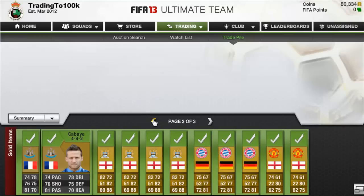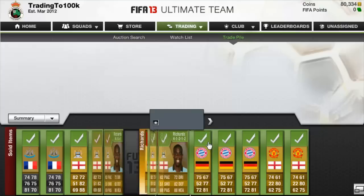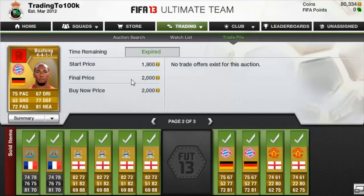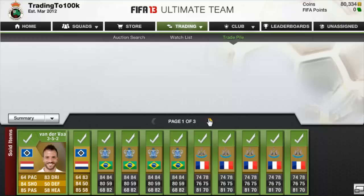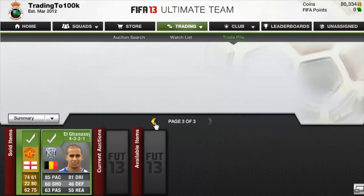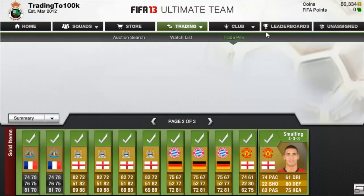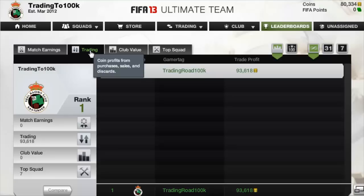I'm not really that great with the silver market — I haven't really tried trading with them much. I may try in a different series, but in this one I'm going to stick with gold. You're probably wondering why the formations change on some players — the Boateng cards were all in the 4-1-2-2, but when people discard or resell them the formation changes. I didn't do the commentary for a couple of days after they sold because it was Christmas, but yeah, everything sold and we are on 80,000 coins — only 20k away. The trading profit is up to 93,618.